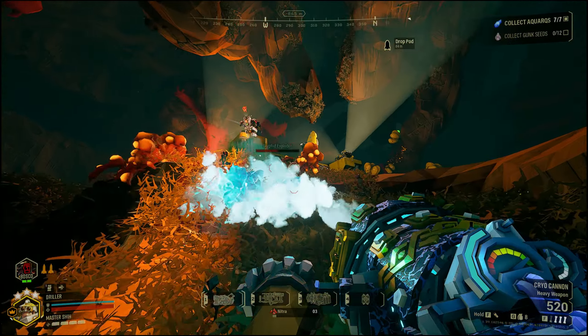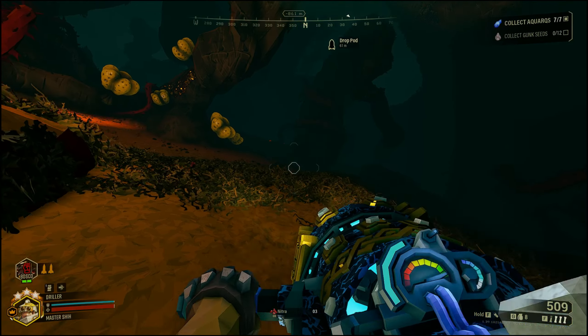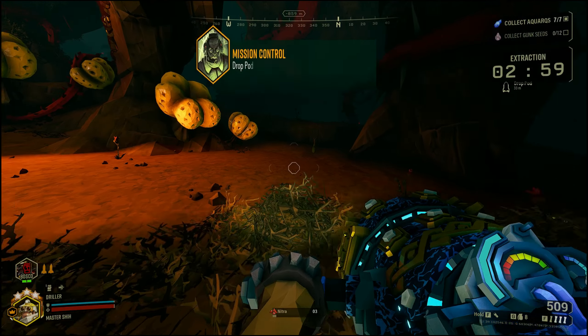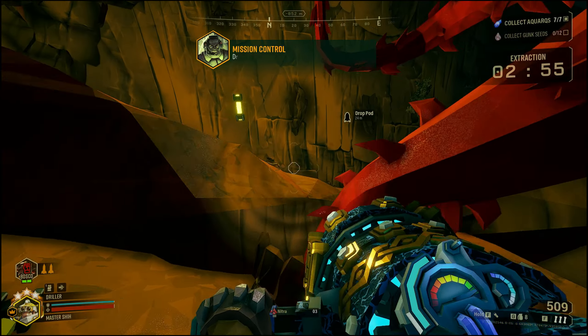You usually don't need to axe spam cancel softer enemies like Glyphid Grunts — you use the axe spam cancel on the harder ones like praetorians and oppressors.